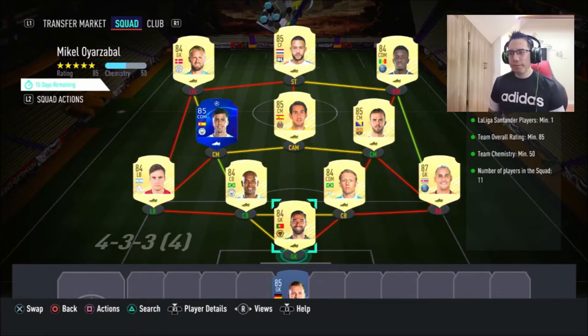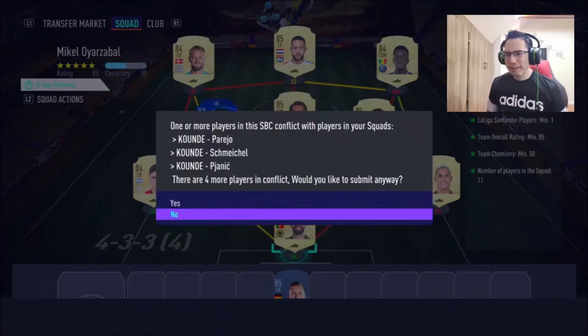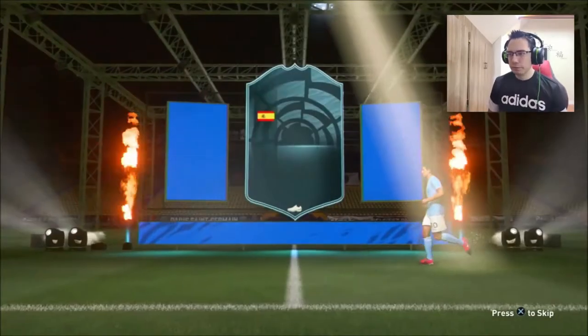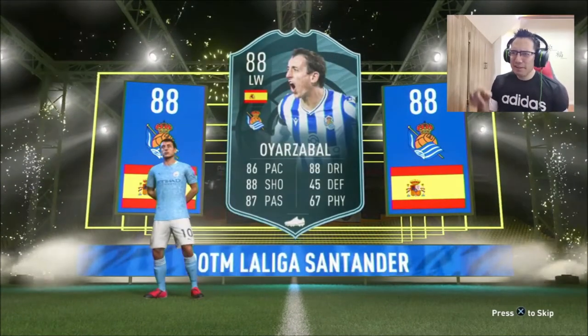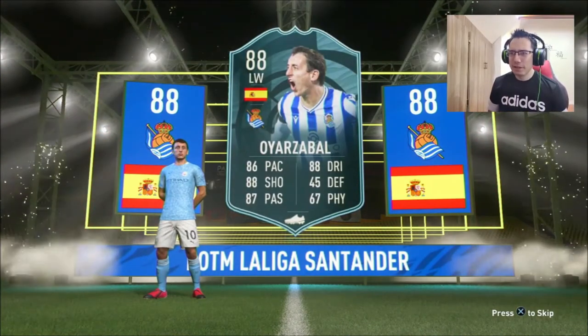I'm going to be submitting this squad and let's get our Oyal Sabal. I also like that it's a Player of the Month card — that makes it a little bit better. I like the design; I actually do like the design. I didn't notice the design behind the character was like the La Liga badge thing.